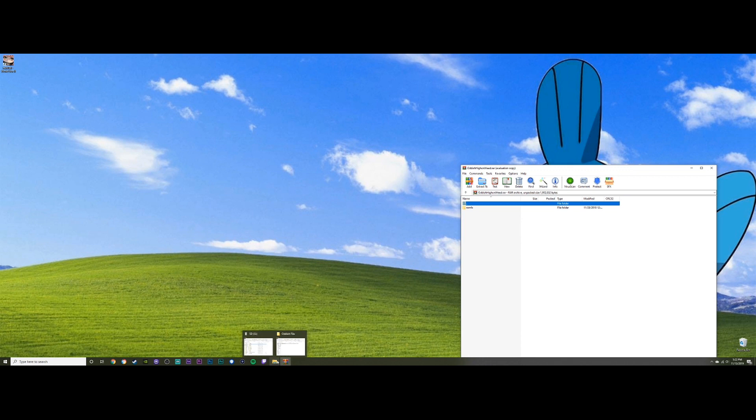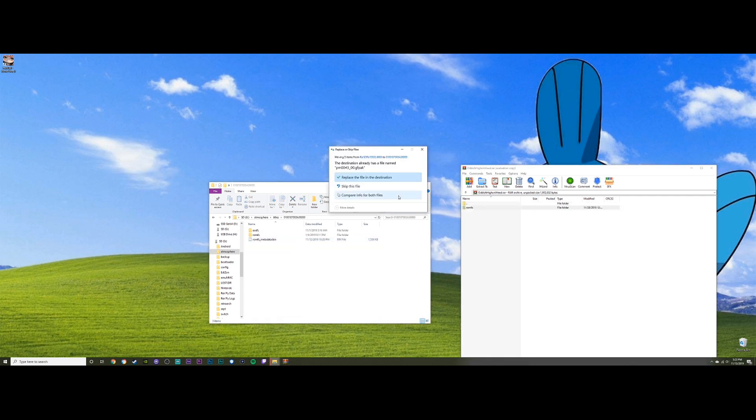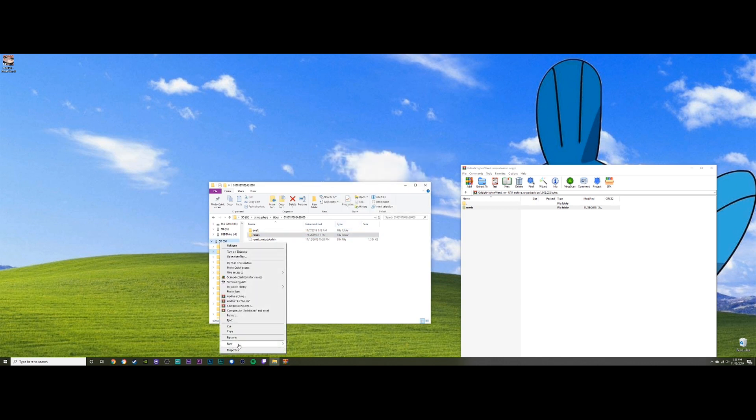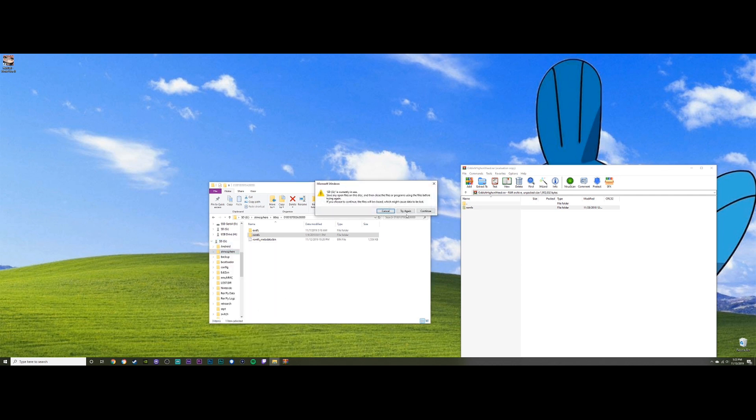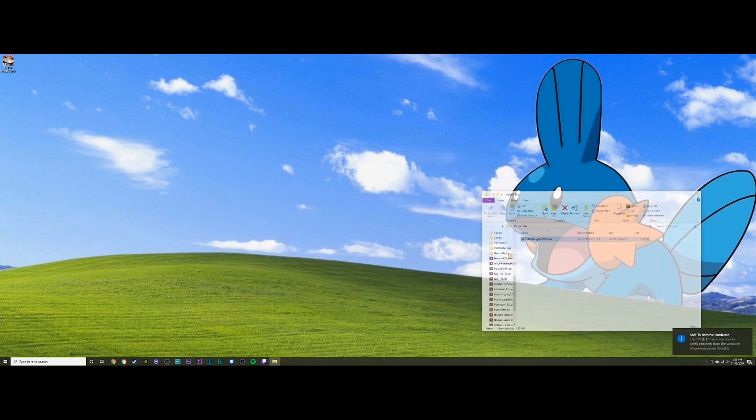You see the ROM FS folder — that's gonna go inside your Atmosphere folder. You're gonna want to go down to your title folders and find your title ID. Mine is Let's Go Eevee, I believe it's 3600. You're gonna want to drag it in and replace everything. Once you've done that, eject your SD card, plug it into your Switch, and go look for your Oddish.